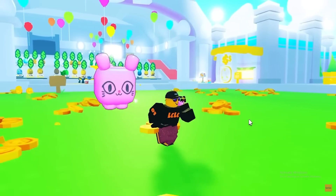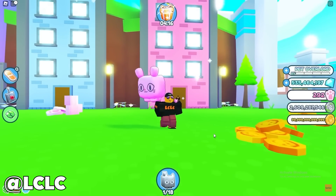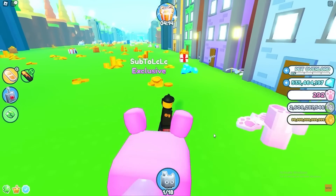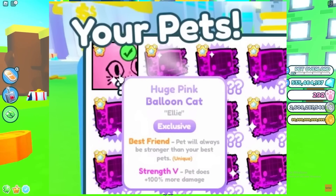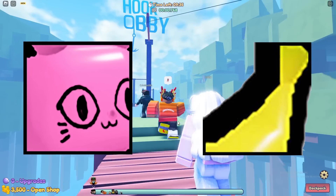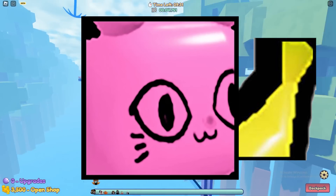You can sell it on Roblox if you want to. Here's what the pink balloon cat actually looks like in the game — like I said it's a huge pet. This one has a best friend enchantment and also has strength 5 with 100% more damage.